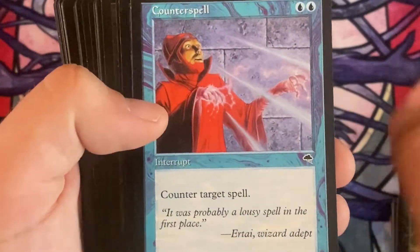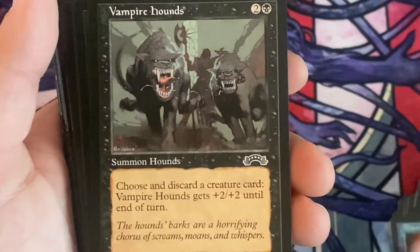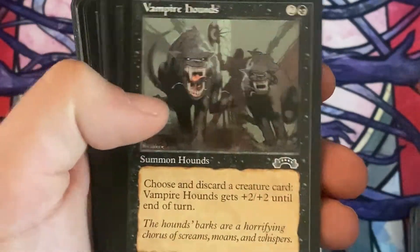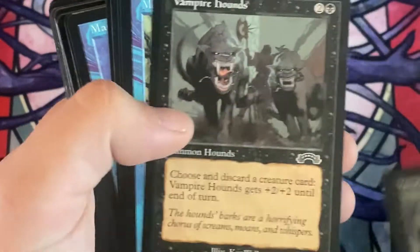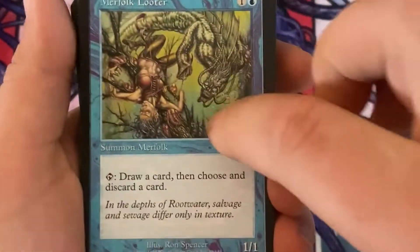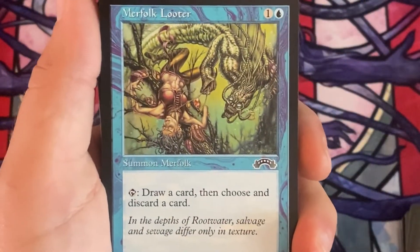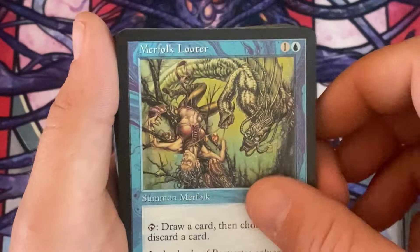The classic Counterspell. We've got a Manalik. A Vampire Hounds, another Vampire Hounds, and another. And then some Merfolk Looters. I like Merfolk Looter a lot — you should check out my deck on the Premodern Madness deck; it has that card featured in it.